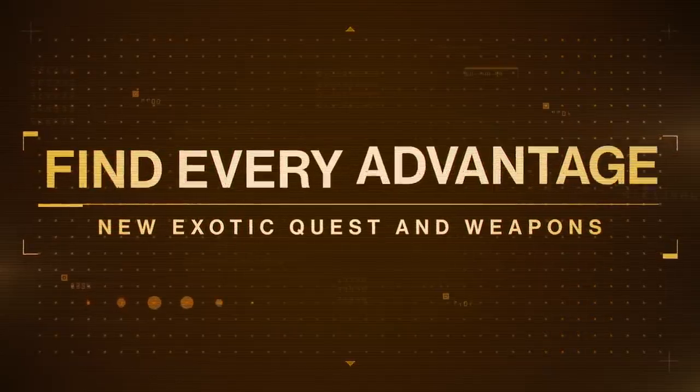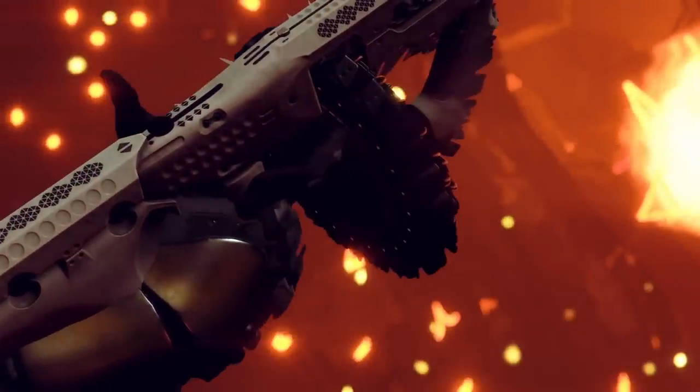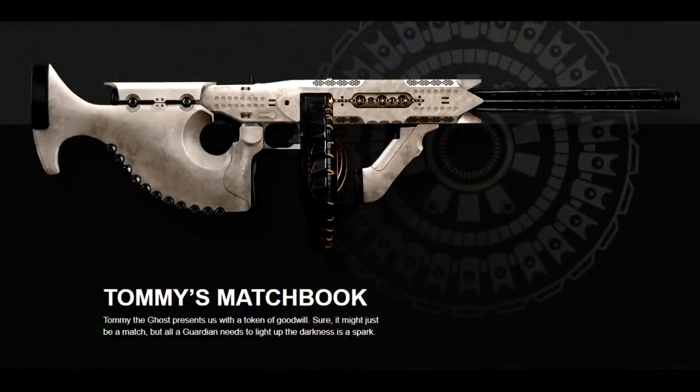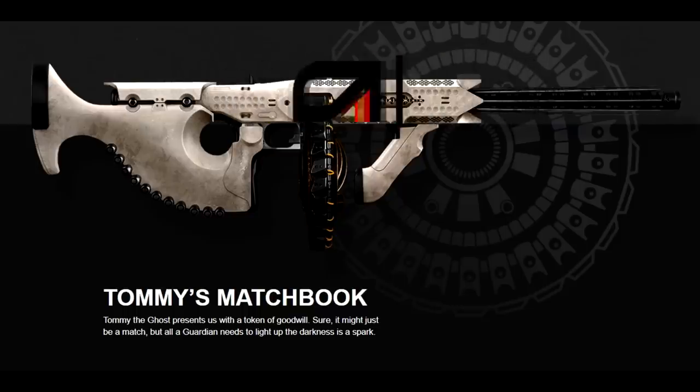Bungie talks about new exotics. The first one shown is this weird-looking gun, but actually we know all about this — it's the brand new featured exotic for this season. This is going to be available either for paying players right off the bat, or for free-to-play players at level 35. It's called Tommy's Matchbook. The description says, 'Tommy the Ghost presents us with a token of goodwill — it might just be a match, but all a Guardian needs to light up the darkness is a spark.' We see it shooting later in the trailer and it appears to be a Tommy gun — fully automatic, super fast rate of fire. Excited to see this one in action.